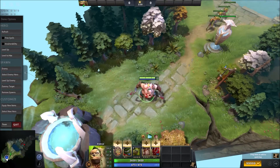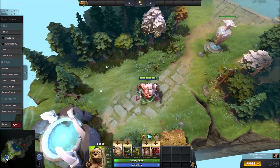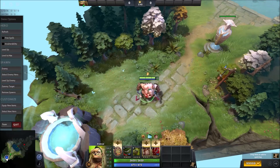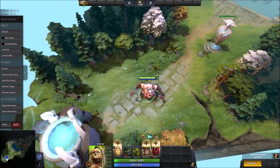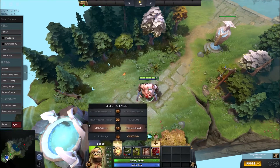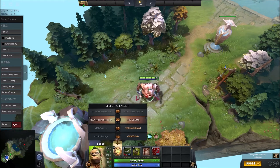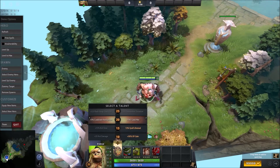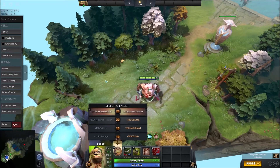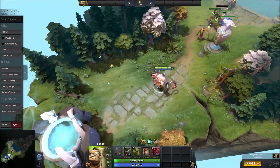Then another point in Hook, then a point in your ultimate, then another point in Hook — so you now have maxed out Hook. Then you'll get a point in Flesh Stacks, then level up Spell Lifesteal, then a point in your ultimate. Then you'll level up your next two talents, which usually you'll want 180 gold and then the Flesh Heap stack strength add-on.